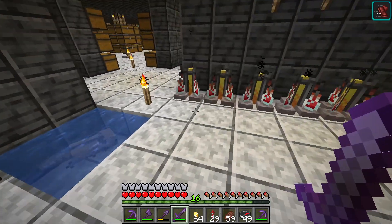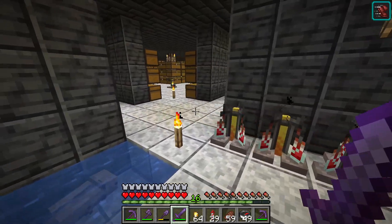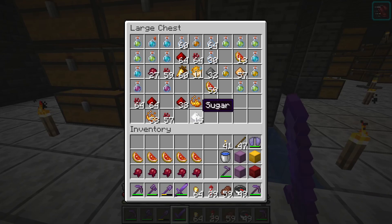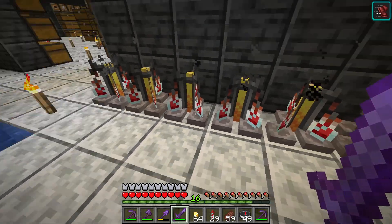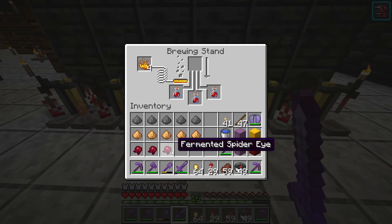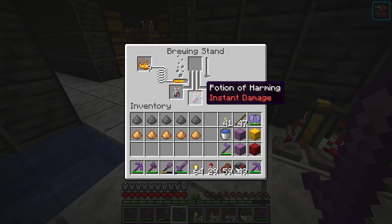I want to show you how to make an explosive potion like a grenade in the brewing stand. You add nether wart into the brewing stand first. After you have added nether wart, you add glistering melon slice. After glistering melon slice, you add fermented spider eye.